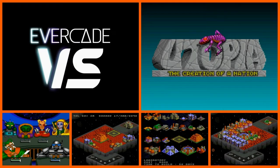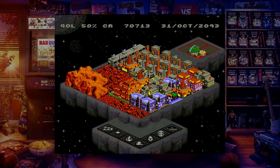At number two is Utopia. This game is a nice slow, relaxed title where you can sit back and chill — after you've got your head around the many icons, menus and options, of course.